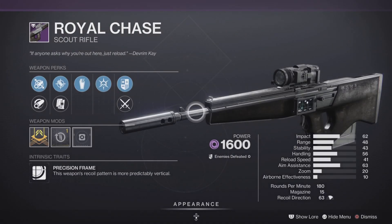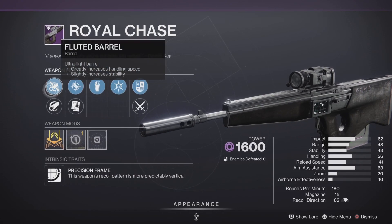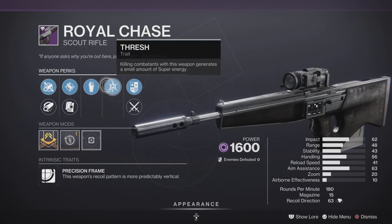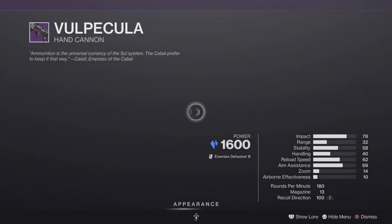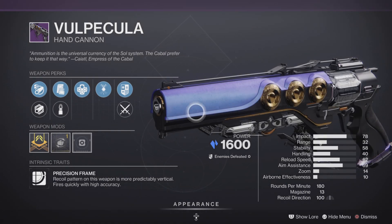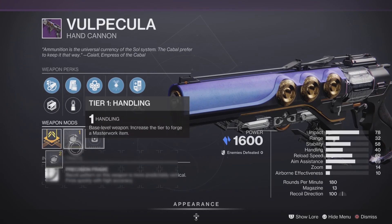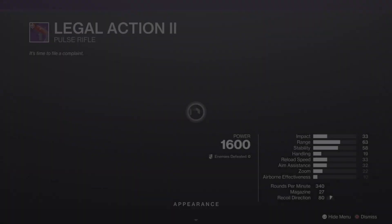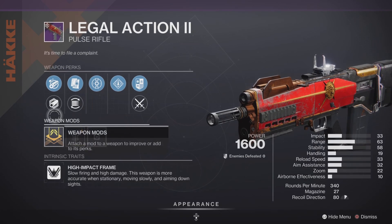For our legendary weapons, we have the Royal Chase scout rifle, 180 RPM, with some pretty decent traits moving more towards the PvE side, though still decent in PvP. Next up, we have a hand cannon — precision frame, 180 RPM — with a handling masterwork. It has Outlaw, Steady Hands, and Harmony, making it more of a hybrid roll leaning towards PvE but decent in PvP.